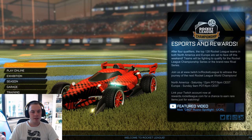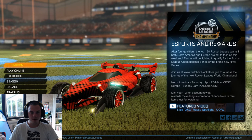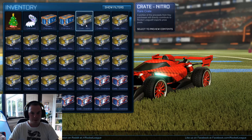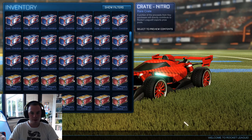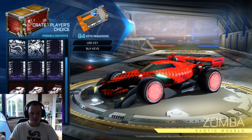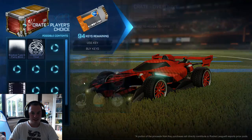Hey guys, this is gonna be insane. I've spent all day trying to get some crates and keys since it's double drop weekend. I am gonna go crazy with a literally insane crate opening. I have 22 nitro crates trying for the lovely Draco wheels, 37 overdrive crates for some gold explosions, and 33 players choice crates wanting some painted zombies. That is 92 crates in total.